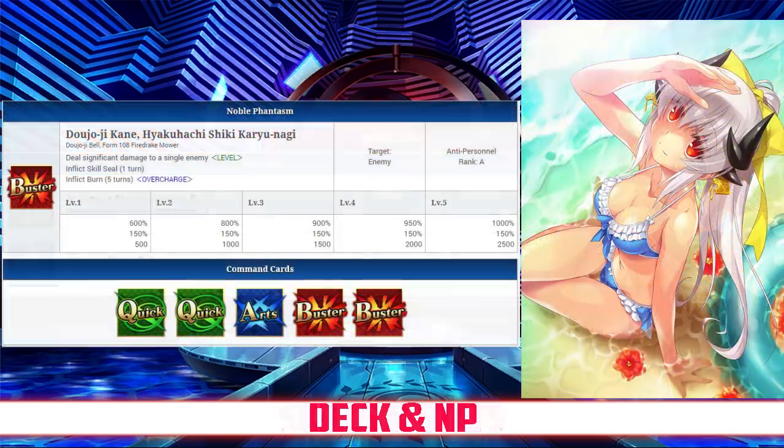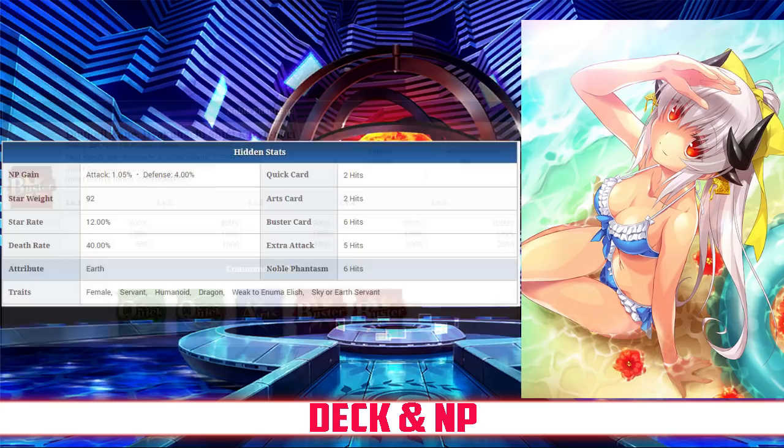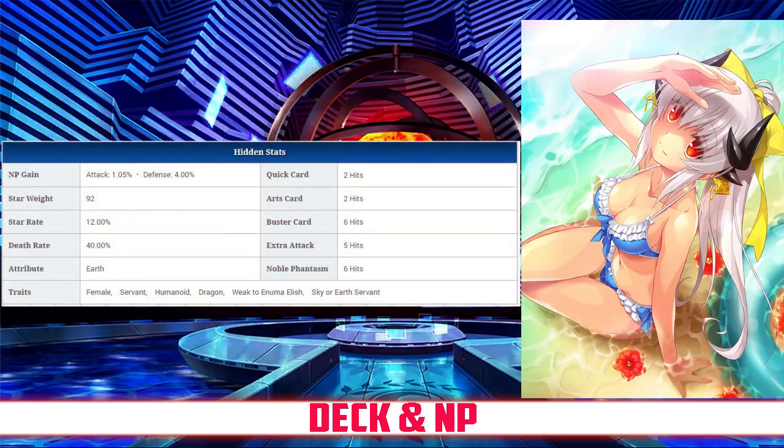Taking a look at her deck and Noble Phantasm: Kiyohime has a Quick Buster deck — Quick Quick Arts Buster Buster — and a Buster Noble Phantasm. Her Noble Phantasm is Dojo Jikane Yakukachi Shiki Karyu Nagi, which deals significant damage to a single enemy with between a 600 and 1,000 percent damage modifier depending on level. It also inflicts Skill Seal for one turn and Burn for five turns between 500 and 2,500 damage per turn depending on overcharge. Her Quick Card hits twice, her Arts Card hits twice, her Buster hits six times, and her Extra Attack hits five times. She has an NP gain rate of 1.05 percent and a Star rate of 12 percent. She has above average Noble Phantasm gain for a Lancer due to the high hit count on her Buster, but an average amount of star generation because of the low hits on her Quick Card.